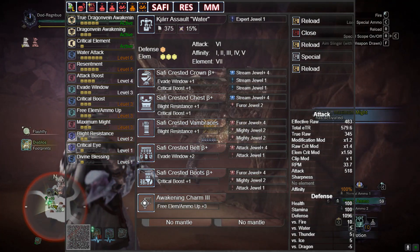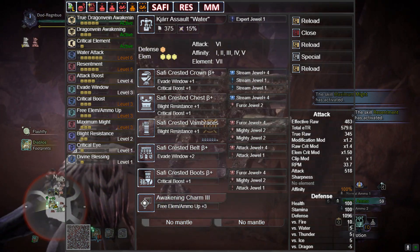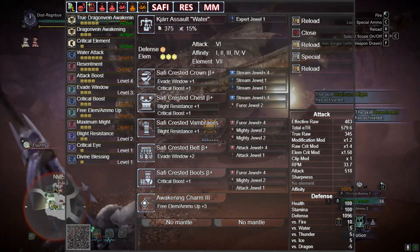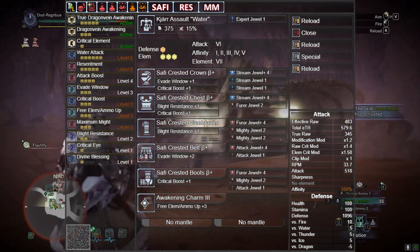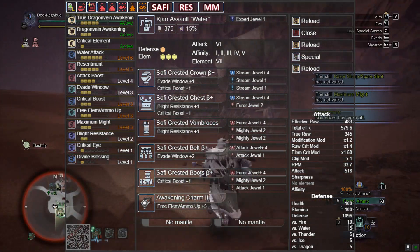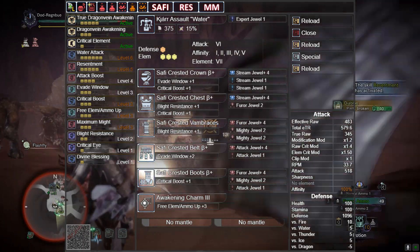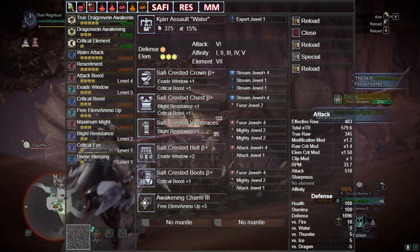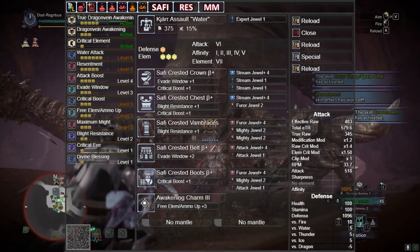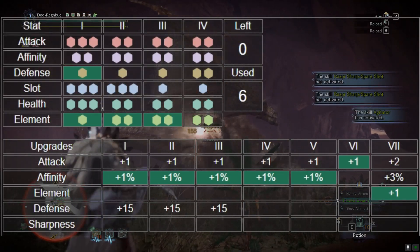The first build is five-piece Safi and we're going full elemental augmentation along with one defense. In the helmet we have Stream 4, Stream, Stream, and in the chest Stream 4, Resentment. In the gloves Resentment 4, Mighty, Mighty. In the waist Attack 4, Attack. In the boots Resentment 4, Mighty, Attack. We're using the Awakening Charm with three Reload to get to fast reload, Close Up, and a Special Scope.